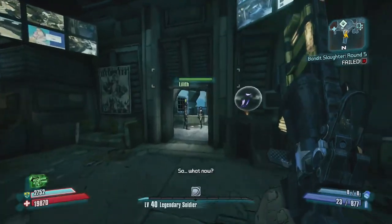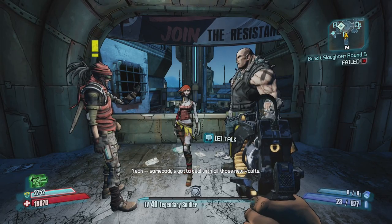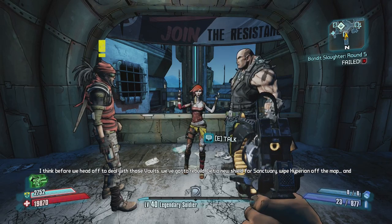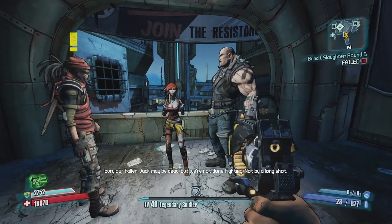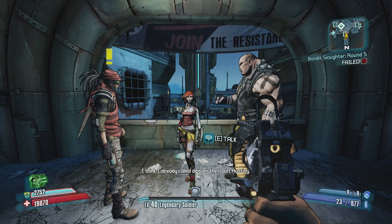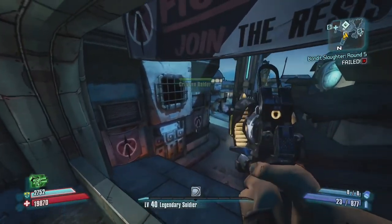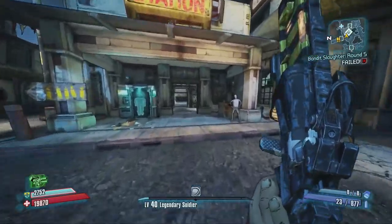All right, I'm done with inventory. Now let's head to the DLC. Someone's got to deal with all those new vaults — dibs! You can't call dibs on hunting hundreds of vaults. Before we head off to deal with those vaults, we need to rebuild, get a new shield for Sanctuary, wipe Hyperion off the map, and bury our fallen. Jack may be dead but we're not done fighting.